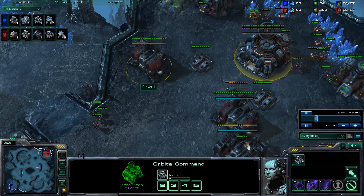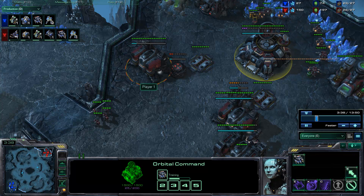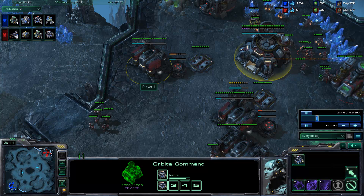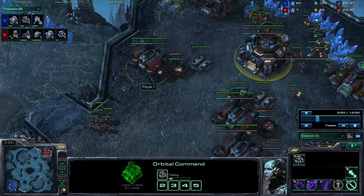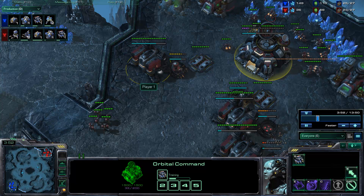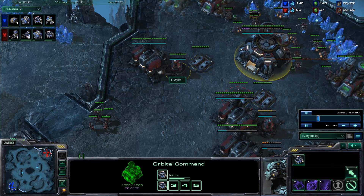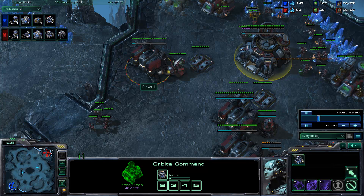We did a bunch of other tests — we tried this in other mirror matchups and a bunch of different matchups, and a couple of other things came out of it. You will see that the insane AI is more adaptive in terms of its build, in terms of adapting to what you're doing, whereas the very hard AI is very much more so stuck in a rut.